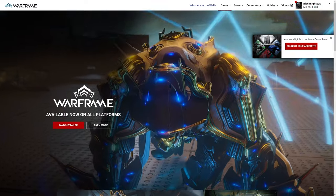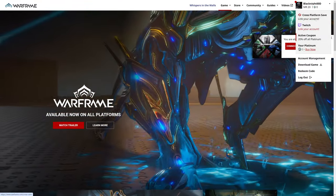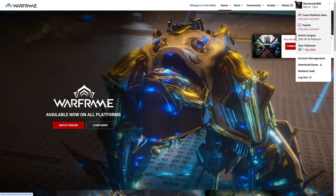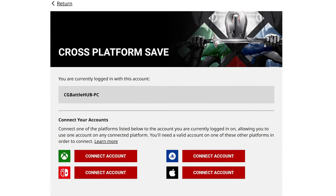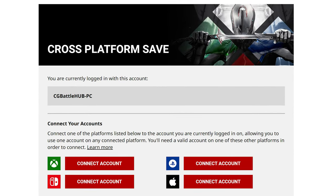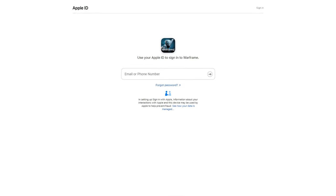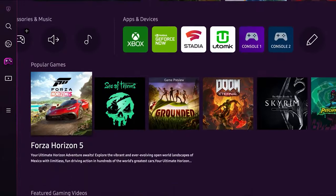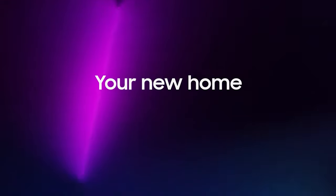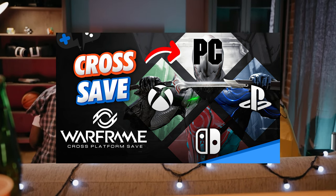First things first, account linking and cross-save is now available for all accounts on Warframe. What this means is that no matter what platform you play on, you can play your linked account on GeForce Now. This would mean that you can stream Warframe on almost any device without downloading it, up to 240 FPS. Looking to play your Xbox, PlayStation, or even iOS account on your phone through the power of GeForce Now? You can totally do that. Don't have a console or PC, but you have a Samsung or LG TV that supports the GeForce Now app? This is your opportunity. If you're looking to link and cross-save all of your Warframe accounts, check out our setup video above.